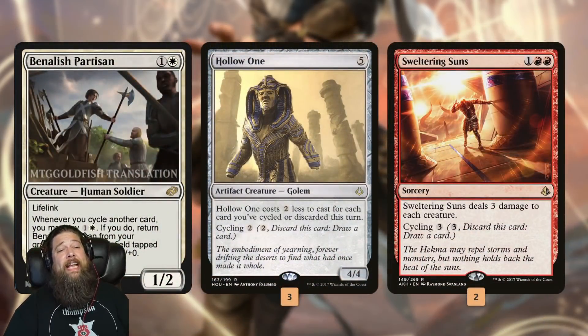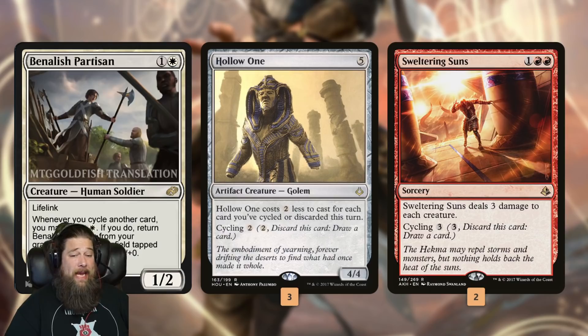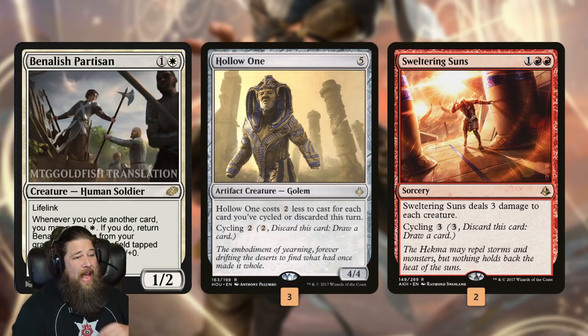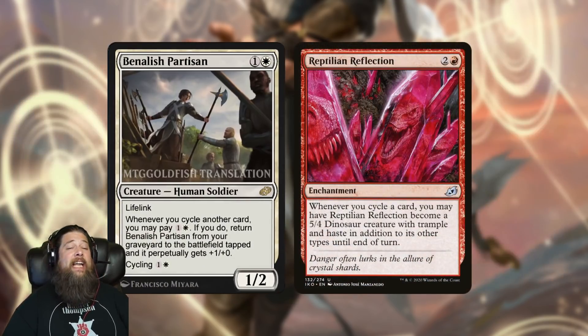On one hand, the cycling deck really values cards that cycle for a single mana. Betelish Partisan costs two mana including colored mana to cycle. In fact, the only cards in the cycling deck that cost more than one to cycle are Hollow and Sweltering Suns, and those are really in your deck to cast as actual spells rather than to be cycled away. So being two mana to cycle is a bit of a drawback for Betelish Partisan.